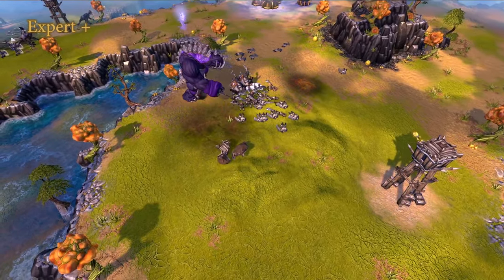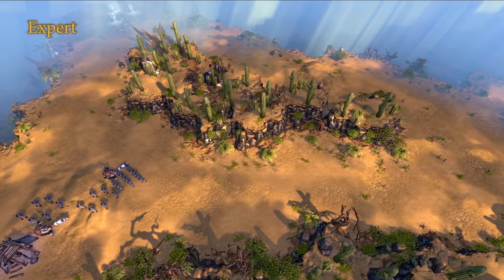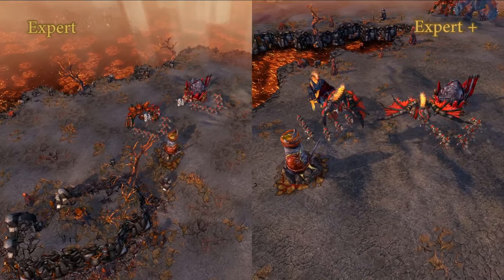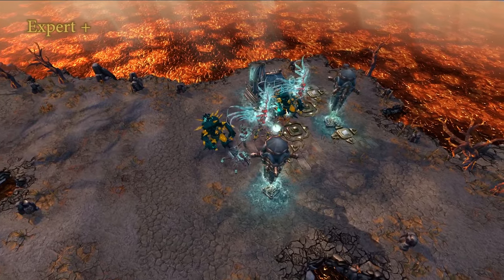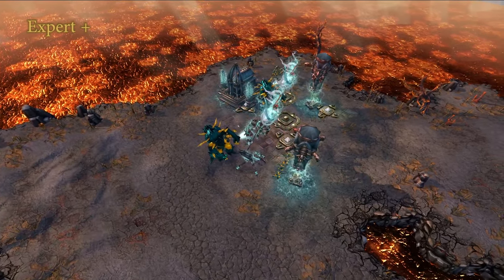The new Expert difficulty will have an easier version of the double spawner start — the camps will not have any flying units, and the third lane has also been adjusted, reducing the wave in the early game. This should provide an environment to get used to this more difficult start, without punishing players that can destroy the spawners on their first try.